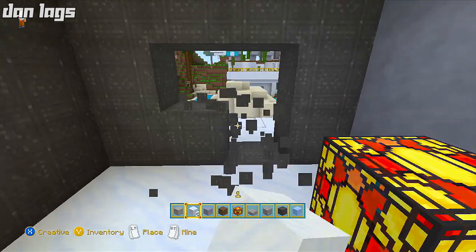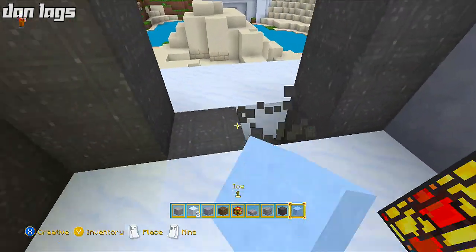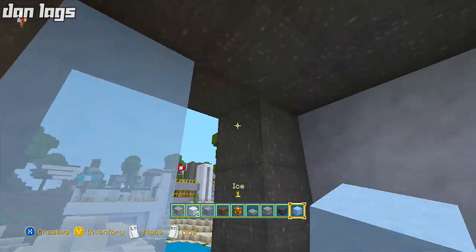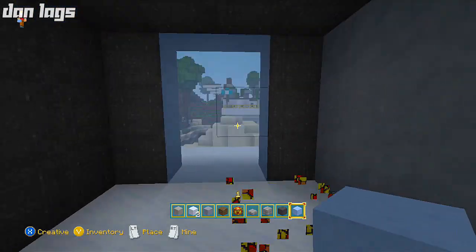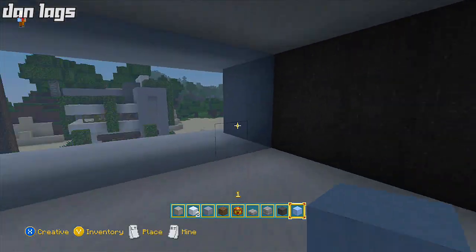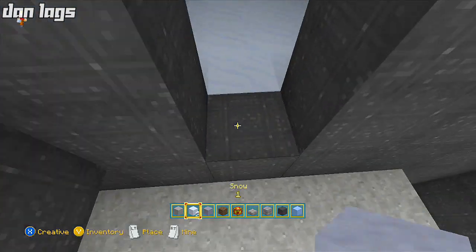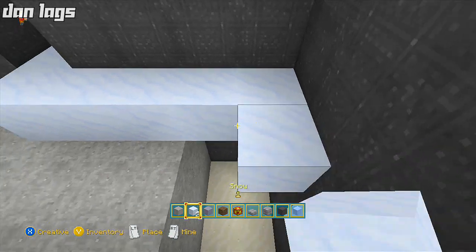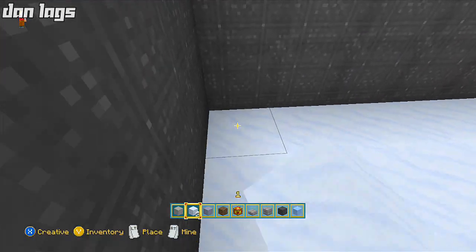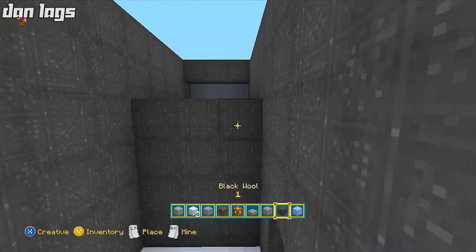In here we're going to place a window, so go ahead and break blocks right there just like that. Replace this with snow first and then fill it in with some ice. Now break that out and there you go — we have our window for this room, which looks good. Then come over here and break the block right in the middle, dead center, and fill this in with snow as the floor. You can use whatever material you want for the floor, but I'm using snow because I think it looks the best.